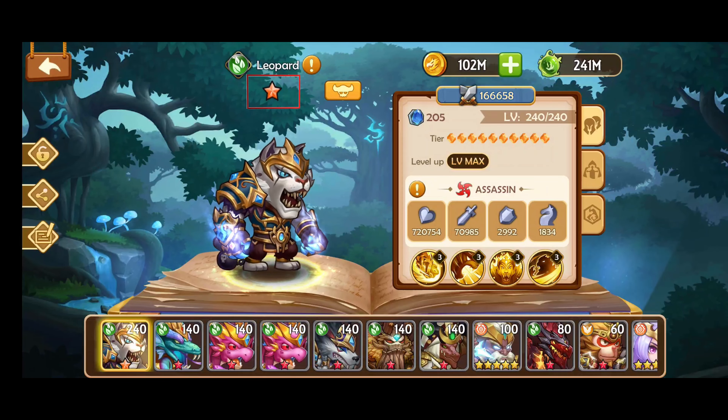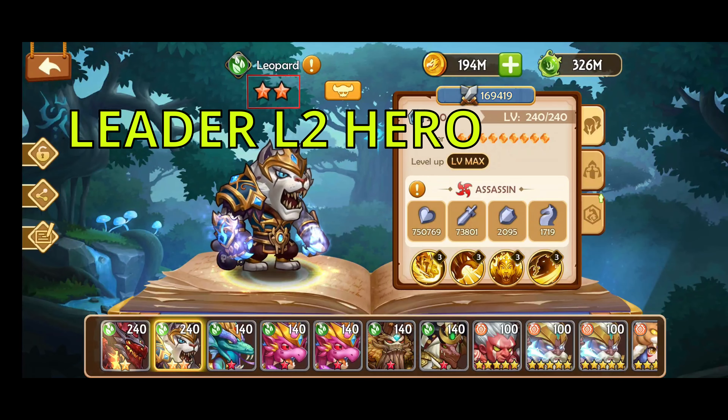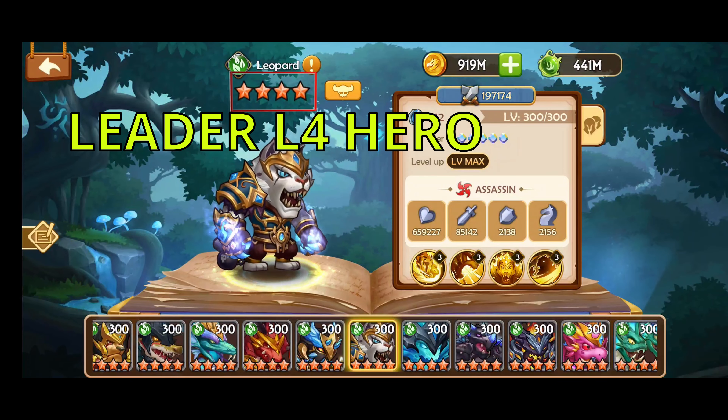Now we can go to the leader stars. L1 is 1 orange star. L2 is 2 orange stars. L3 is 3 orange stars. And lastly L4 is 4 orange stars. You will want to aim to build L4 leader heroes with the 4 orange stars for your team.